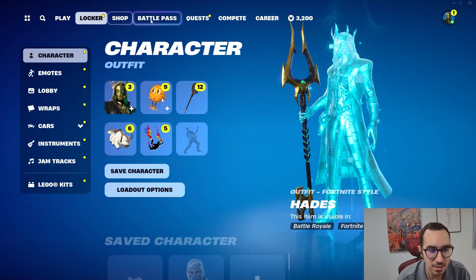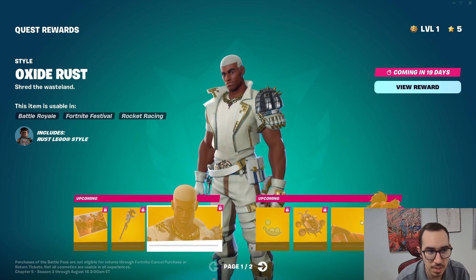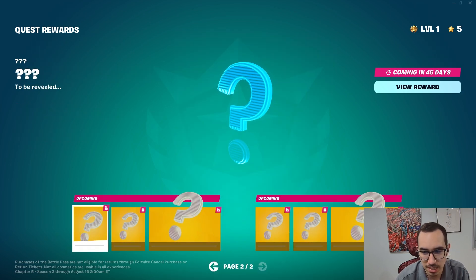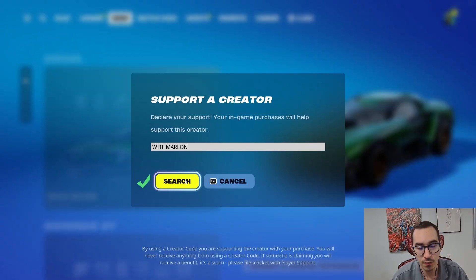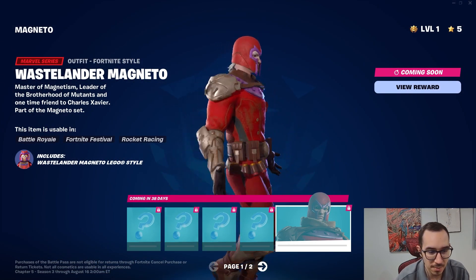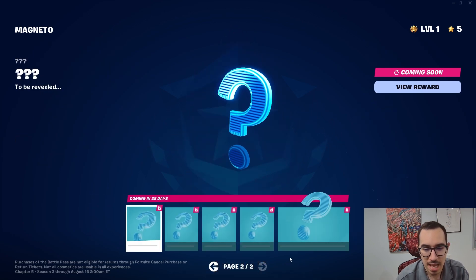Let's see what the battle pass looks like — I'm curious what the additional quest rewards are going to be. We got Oxide Rust, we got Nitro Flare, Machinist... feel free to use code Marlon. Magneto is coming out very soon, in about 38 days.